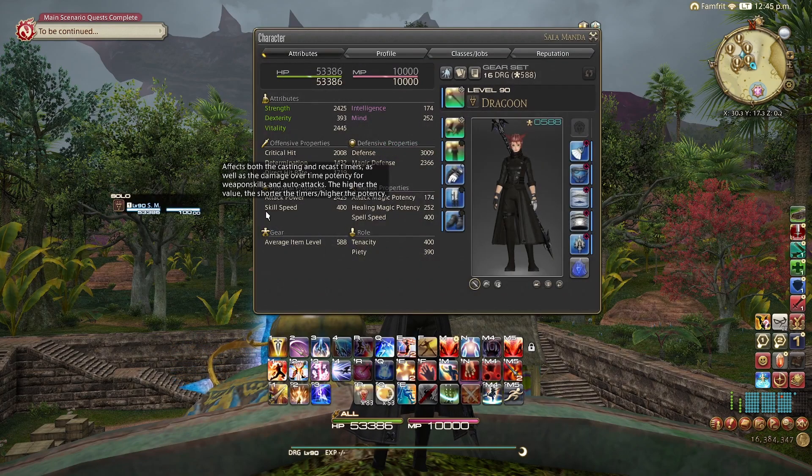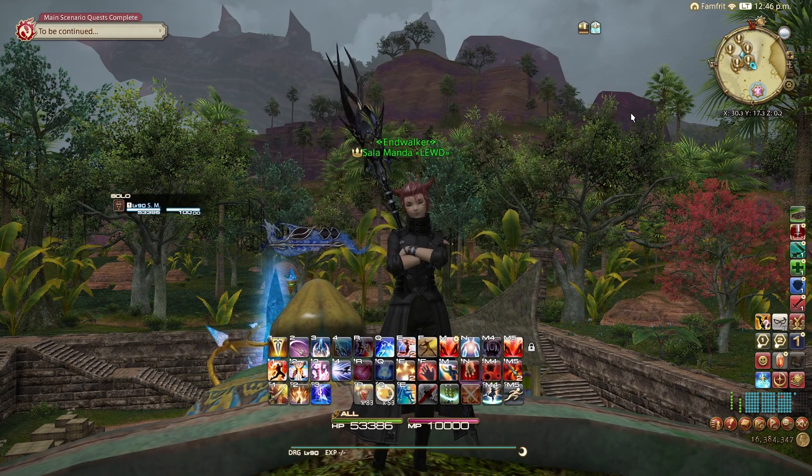Weapon skills are affected by skill speed. Skill speed affects both the casting and recast timer of skills, as well as the damage over time potency for weapon skills and auto attacks. The higher the value, the shorter the timers, and the higher the potency. Just because it says higher value means shorter timers and higher potency doesn't mean that every job wants skill speed. Your skill speed will vary depending on what job you play, but I do want to include that information.